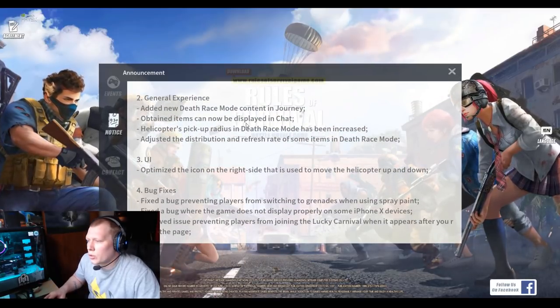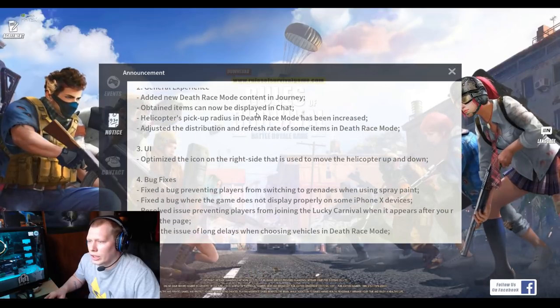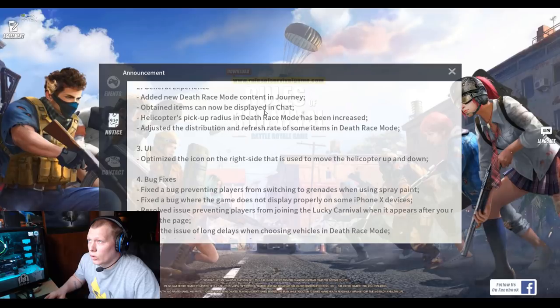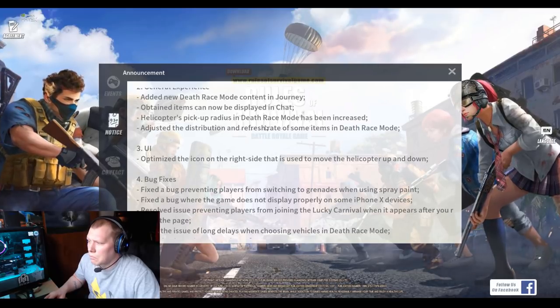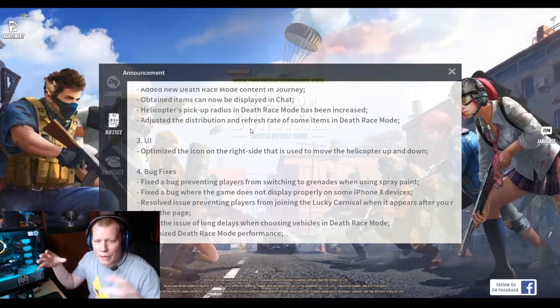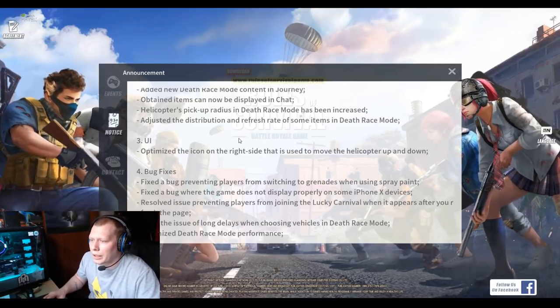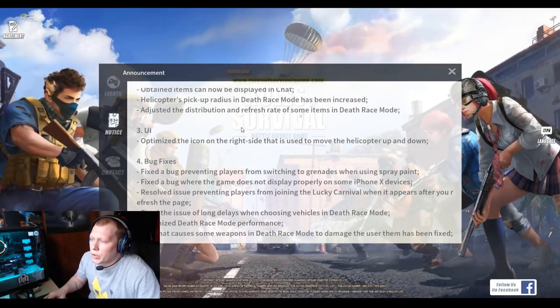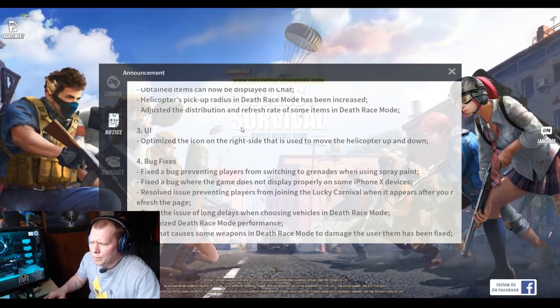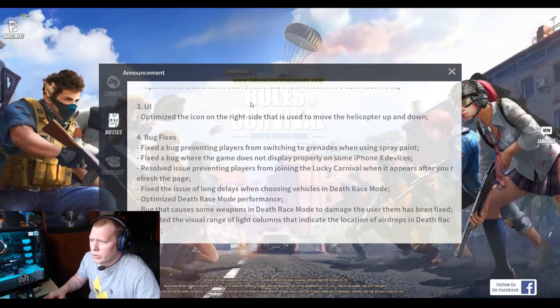General experience: added a new Death Race mode content and journey. Obtained items can now be displayed in chat, so you can show off what you got. Helicopters' pickup radius in Death Race mode has been increased — meaning when you're driving through one of the little emblems, you have a wider range of how close you have to be to pick it up. Adjusted the distribution and refresh rate of some items in Death Race mode, so things probably pop up more or less often.